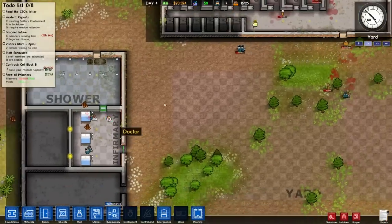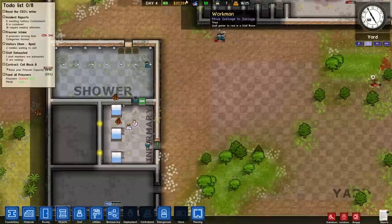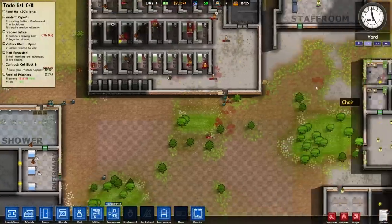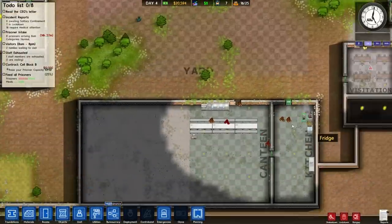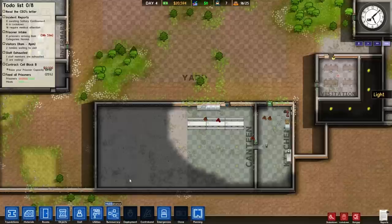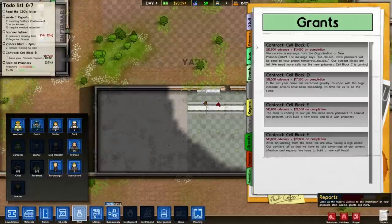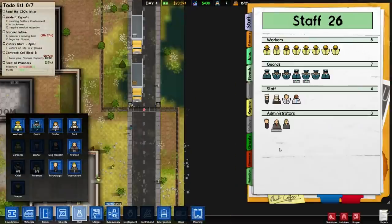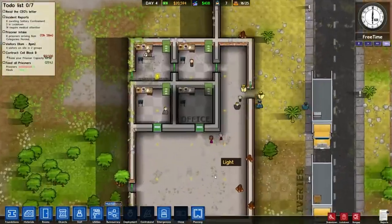The doctors are getting our guards healed up, and the rest of our men. Then they're going to start healing the prisoners that were rioting. I don't need as many workmen, so we can fire some of them. We can bring ourselves to eight workmen. That brings us up to $400 a day, which is good.